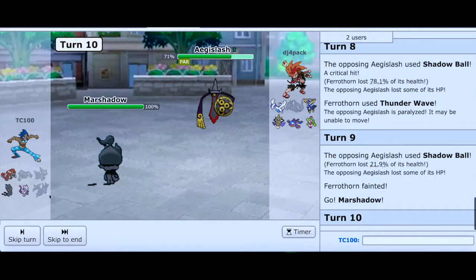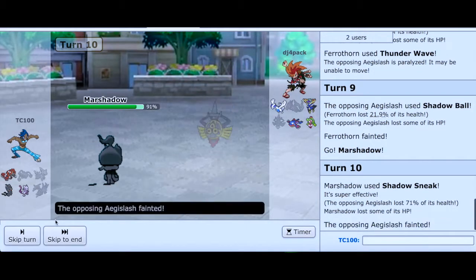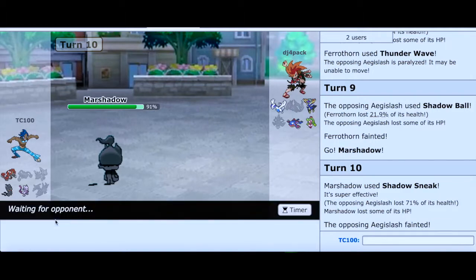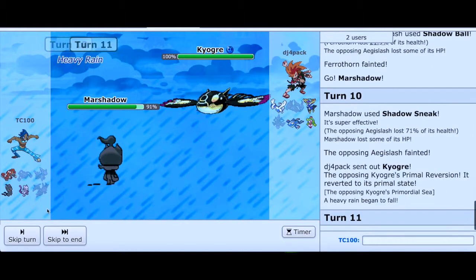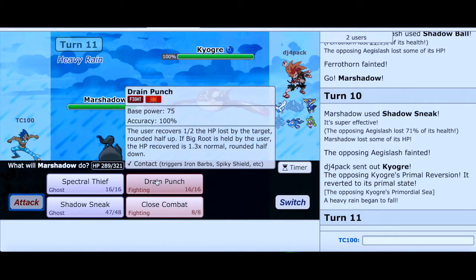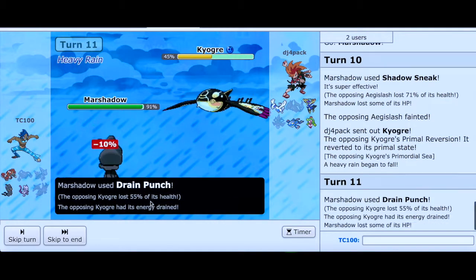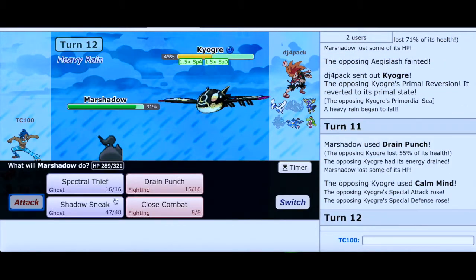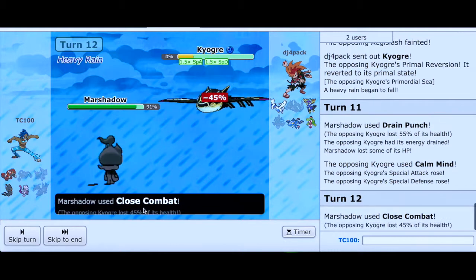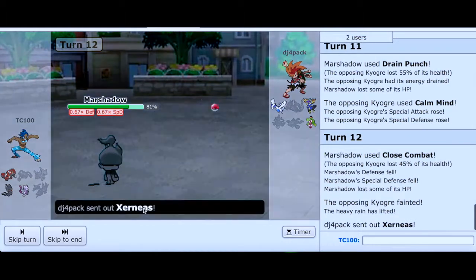Damn. Now we can go into Marshadow — we can easily wipe out Aegislash with that. Those are the Kyogre. I'm just going to go for Drain Punch to get some health back. We're back at full HP, though we do have Life Orb recoil. He has Calm Mind — uh oh. Let's go ahead and secure the KO by going for Close Combat — that's a much better option because I don't think Drain Punch would KO.